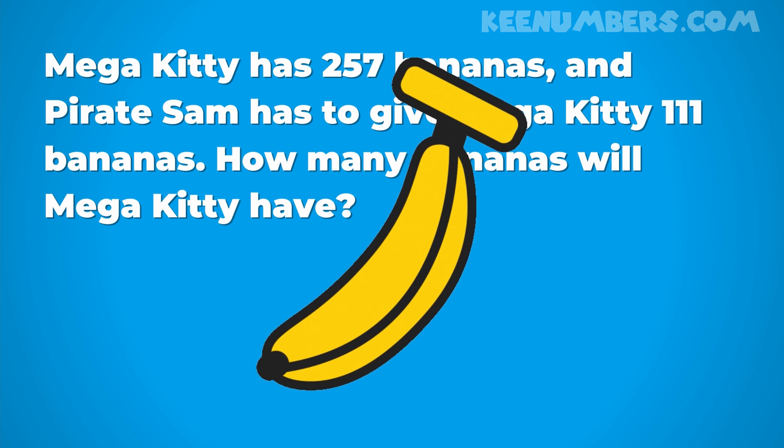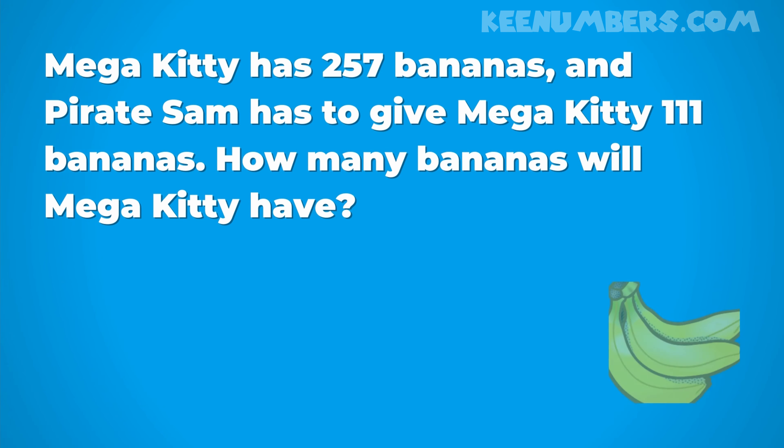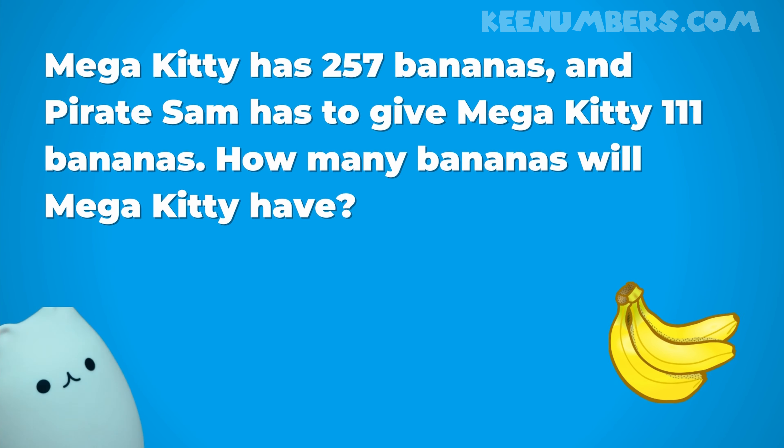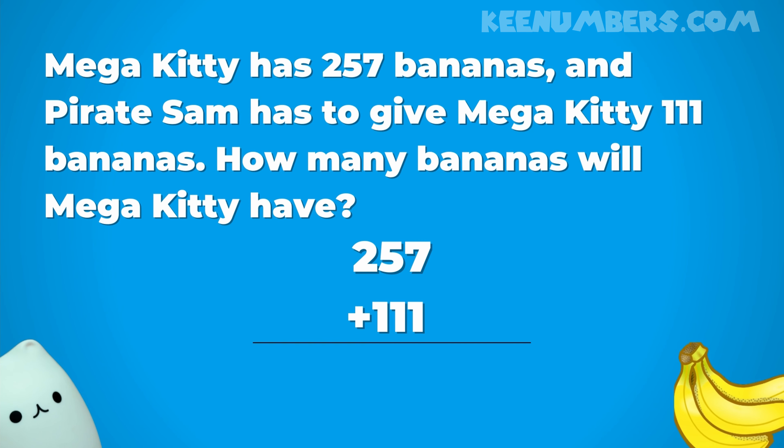We have bananas. Come on banana, get out of the way, we gotta do an addition problem here. How do I know it's addition? Because Pirate Sam has to give Mega Kitty one hundred and eleven bananas, when Mega Kitty already has two hundred and fifty-seven bananas. So how many bananas will Mega Kitty have? Well, we need to add two hundred fifty-seven plus Pirate Sam's one hundred and eleven bananas.